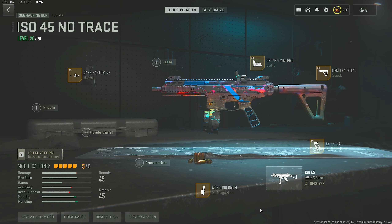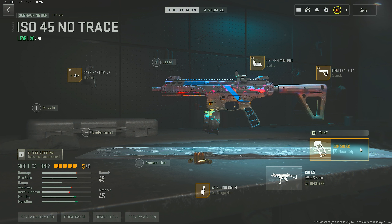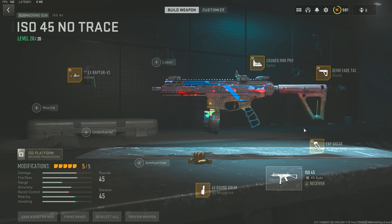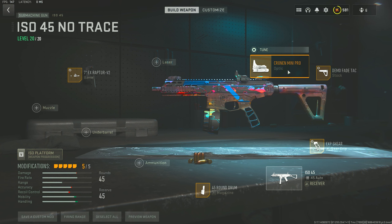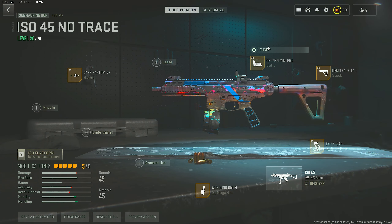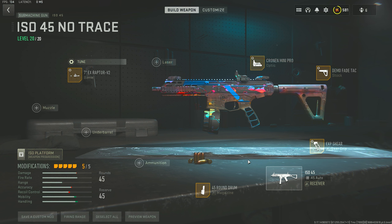Now for those of you who want to see my build on this gun — first we have the 45 round drum, that's the standard for any ISO build. After that, the 7EX Raptor V2 barrel, tuned at negative 0.23 and negative 0.22. Then the EXP Shear rear grip for increased sprint-to-fire and ADS speed, maxed out for both. We're also running the Demo FTAC Fade Stock, tuned at negative 2.06 and negative 1.39. Lastly, to counteract those crappy iron sights, we have the Cronin Mini Pro — a nice little blue dot sight I really enjoy. The tune there is negative 1.65 and maxed out on the bottom for far distance. Thanks for watching — if you enjoyed, give it a like, subscribe, and I'll see you all later.